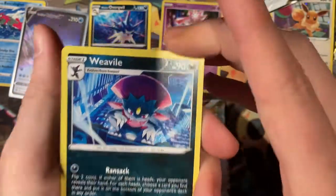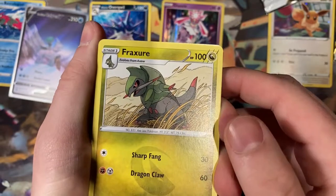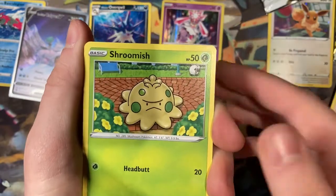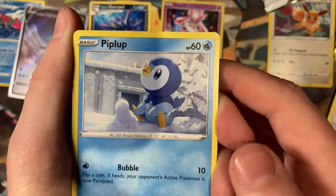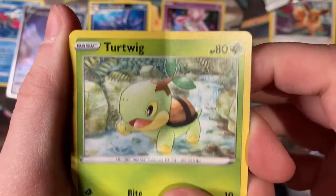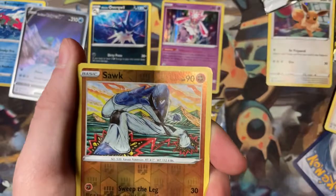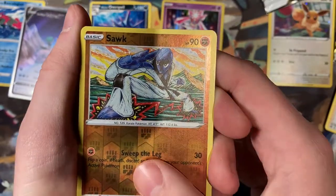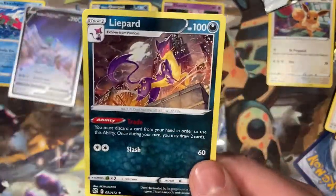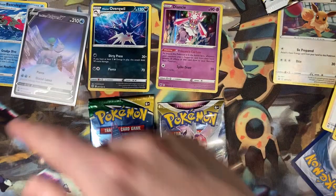We've got Steel Energy to start with, into a Weavile. Then we have a Hakamo-o — that starts with an F... a Froslass into Team Yell's Cheer. We've got a happy little Shroomish, into an even happier little snowy Piplup, and then a cute little Turtwig — kind of a colored pencil style, I like that. We've got a comic-style Munchlax, an angry little Crabominable, a Reverse Holo Snorlax. And on the end — it's probably going to be nothing good — it's a regular Rare card. That's sad.